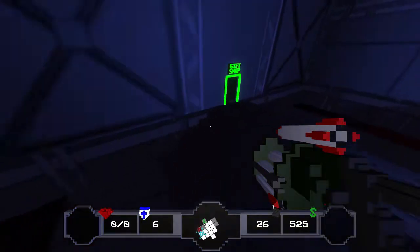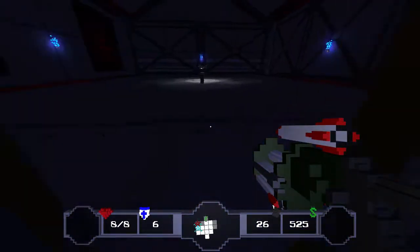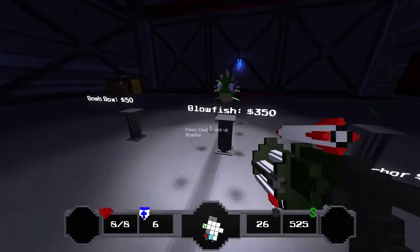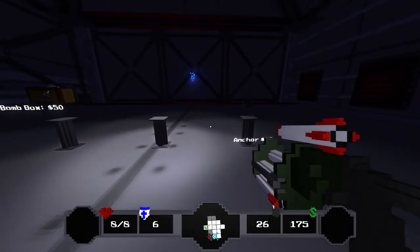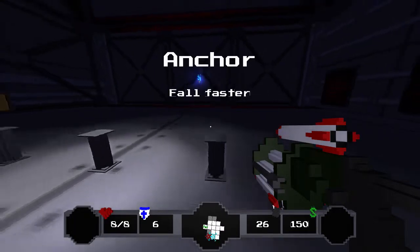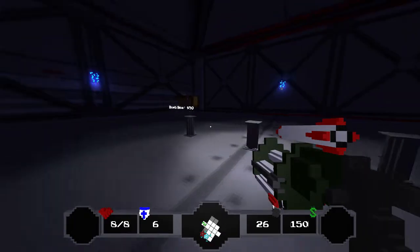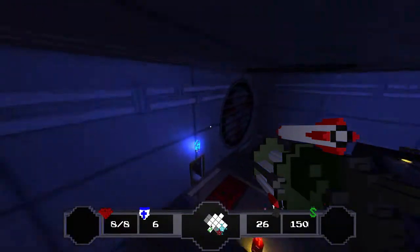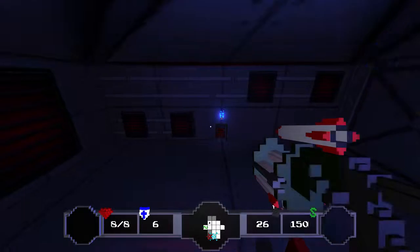Not that the shop will offer anything I can't afford, but it could offer two really expensive things and then I might be in trouble. I've already gotten Kiss of Death, and Blowfish is a no-brainer — poison damage, very good. I'll go ahead and get the Anchor. Bomb box — not too interested in it. Going to clear out the rest of the floor here.